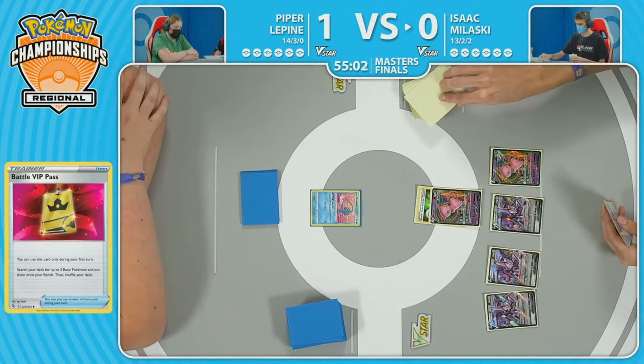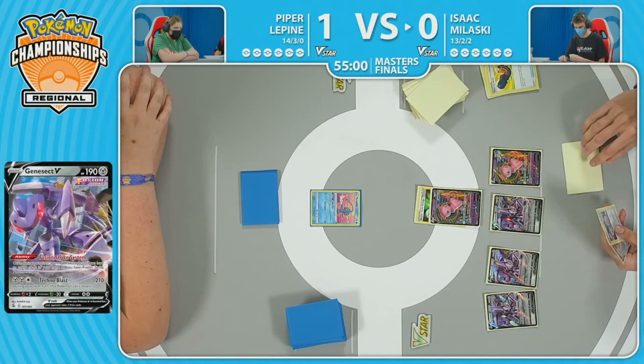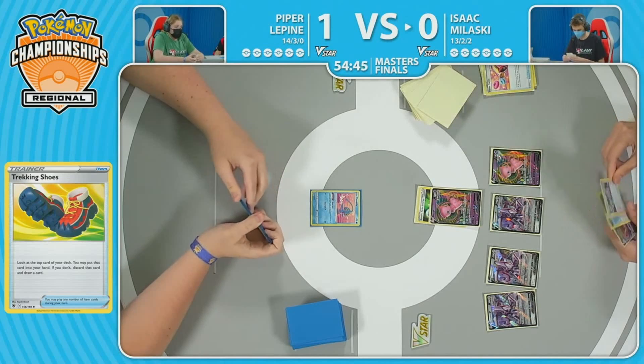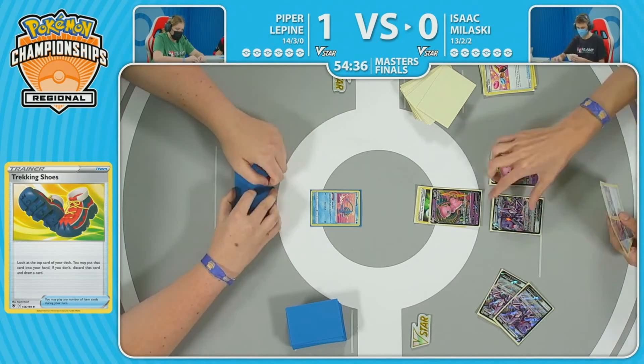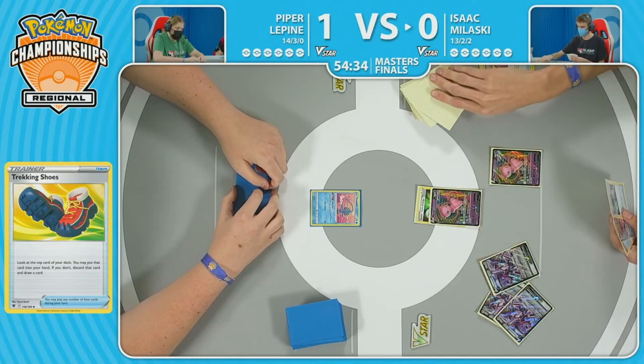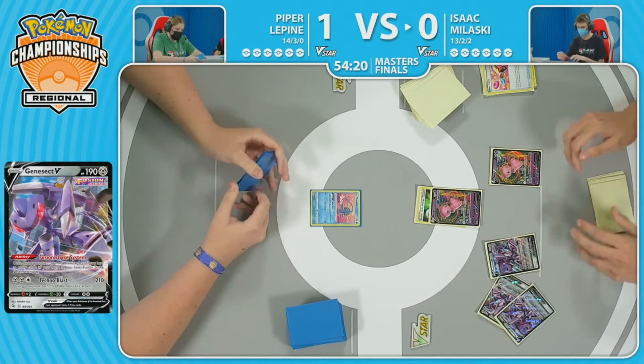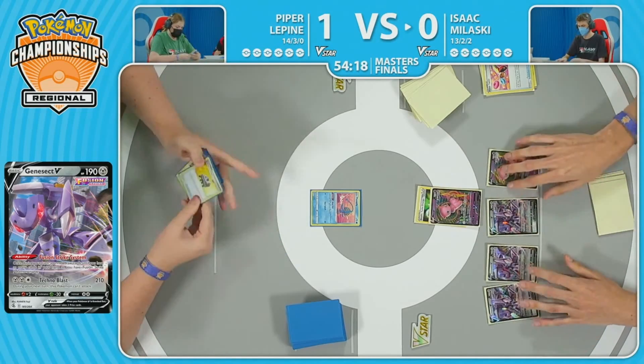Cram-O-Matic because it can be such a powerful card, but of course it is a flip effect. Isaac now with the Ultra Ball just grabbing out a Genesect, hoping to load the bench up with a bunch of Pokemon so that he can draw through. One card draw — it's the Mew. He gets the second one. There's another Genesect, a Trekking Shoes. He's just digging so hard at this time. He discards the Power Tablet, draws a Quick Ball. He's used two already. It's going to be two cards off this one — the Pokestop and the Power Tablet — and he passes it over to Piper.